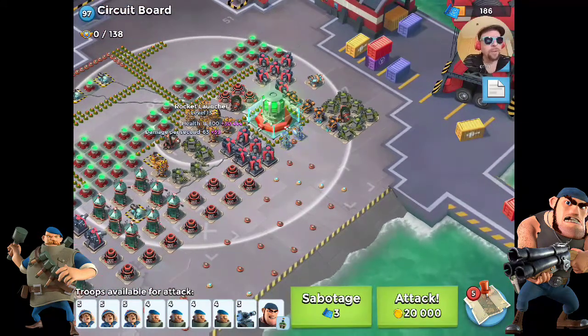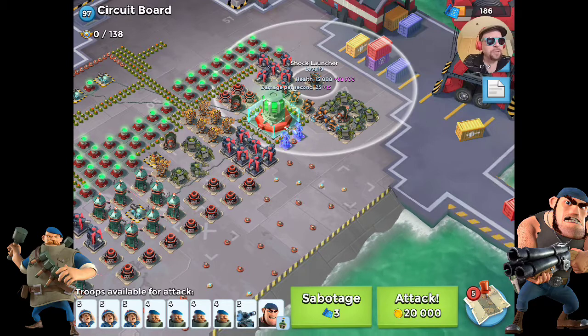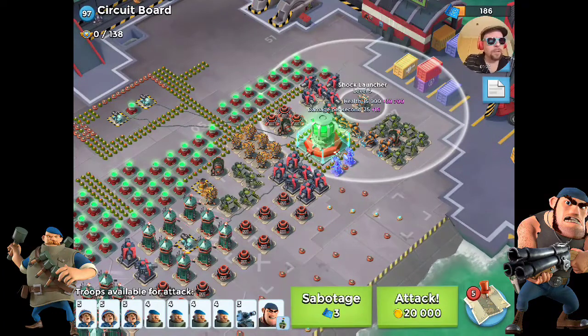Time will be of the essence, so we'll want to drop the troops right away and get them with a flare. We'll want to shock everything — the range on the shock launcher is right there. We'll probably let Bullet eat the first shock. Alright, let's go.